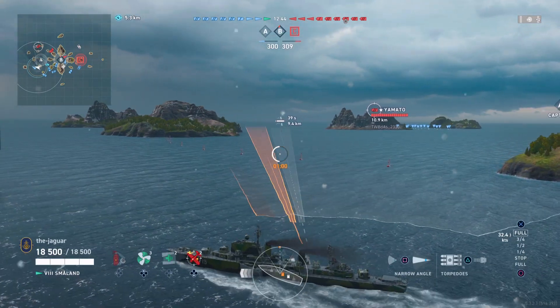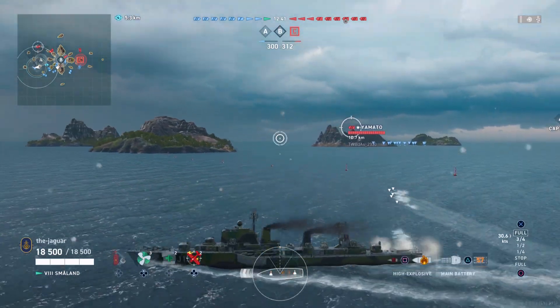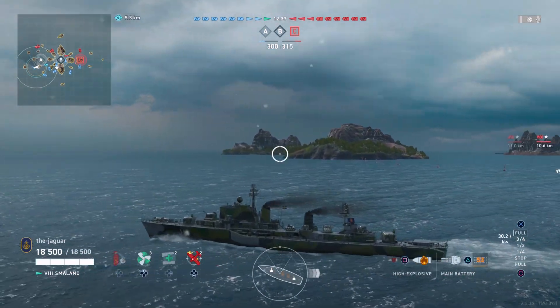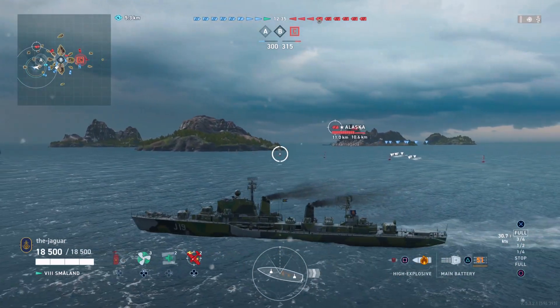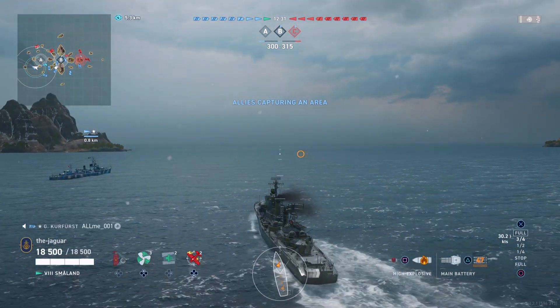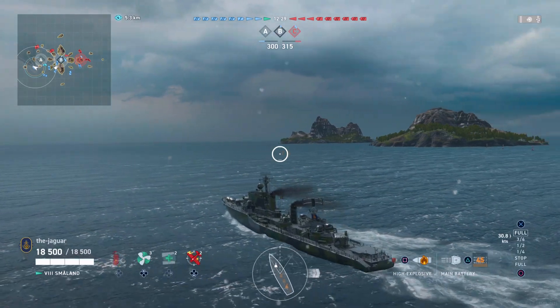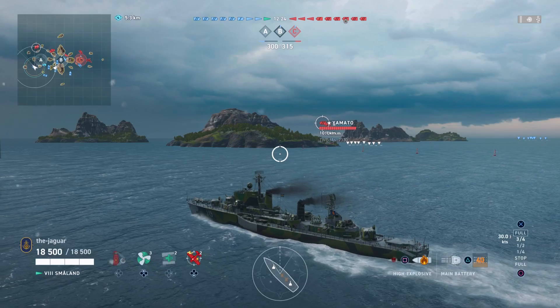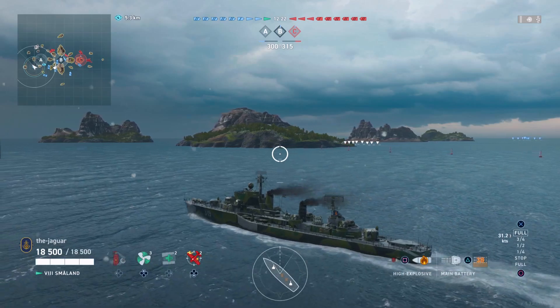We are going to take a shot right on the targeting line and pull back a little bit, then take the second torpedo shot a little behind, hoping to catch either the Alaska or the Yamato. It doesn't really matter which one we hit — at 90 knots speed, those torpedoes are going to get over there pretty quickly.